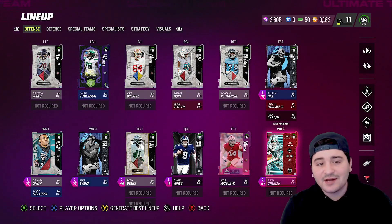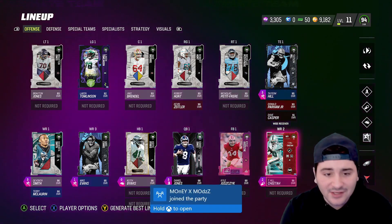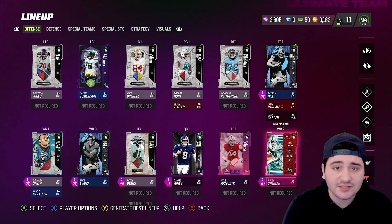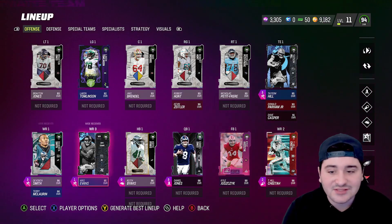If you need coins, hit up my sponsor AOAH, link in the description below. You don't have to get banned buying coins — hit me up if you need some tips. Use code Monty for a percentage off. Let's get into this video. We got Daniel Jones, Keith Byers, Devonta Smith, Tyreek Hill, and Mike Evans.